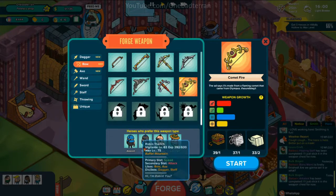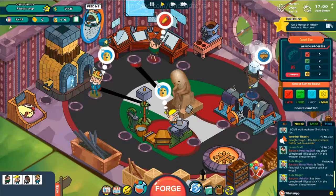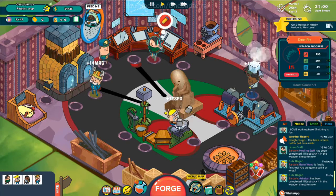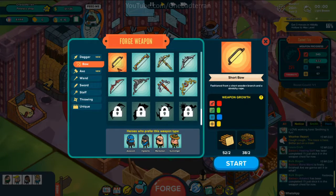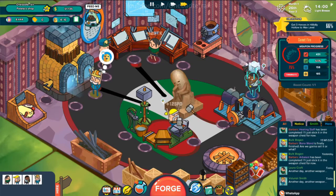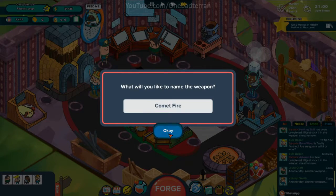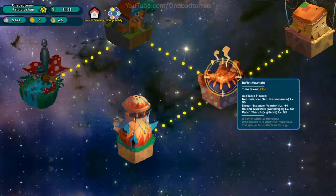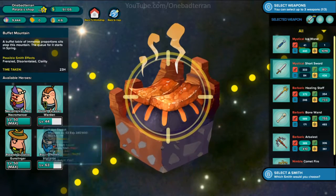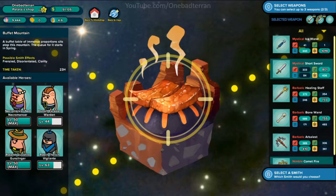We also want to make a speed bow with a secondary of attack. We'll boost attack on Bulk Bogan so we can get the huge amount of speed — speed with attack is really all we need. We'll make it nimble — a nimble comet fire. Now we can sell some things. We have the mystical short sword — speed then magic — and speed and attack for the bow, which is the nimble comet fire, and then the mystical ice wand.